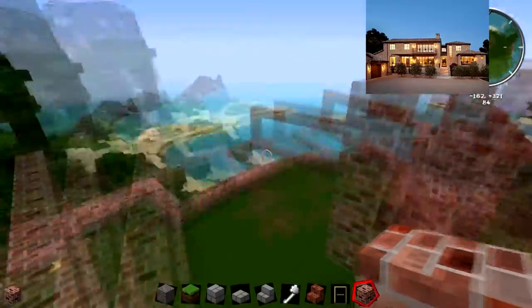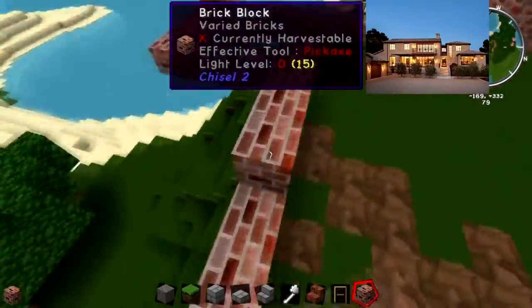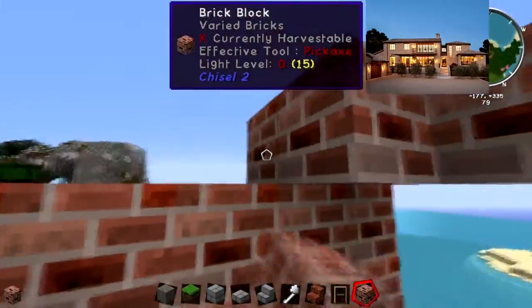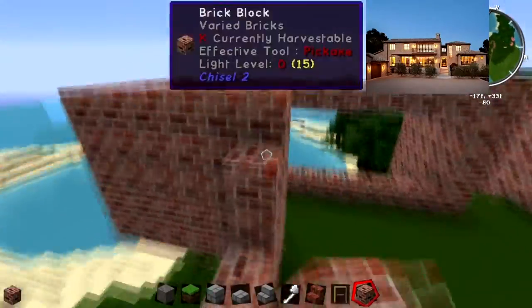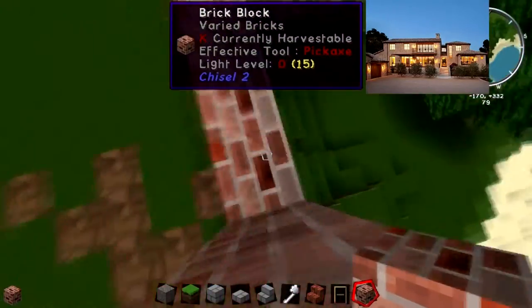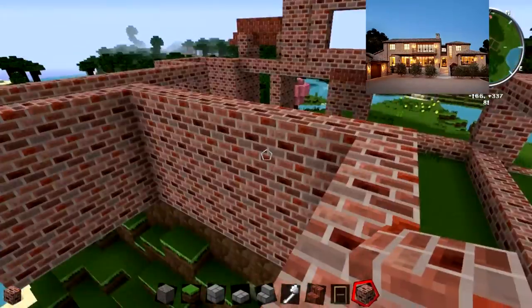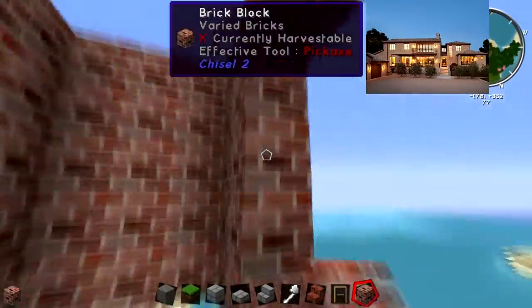I'm making sure the sloped effect is still there. Now I'm building around here and I need to put some doors in. There are glass doors on the side of this house in the reference, but I decided I'm not going to do all glass — I'm just going to make two doors right in the center and add windows.